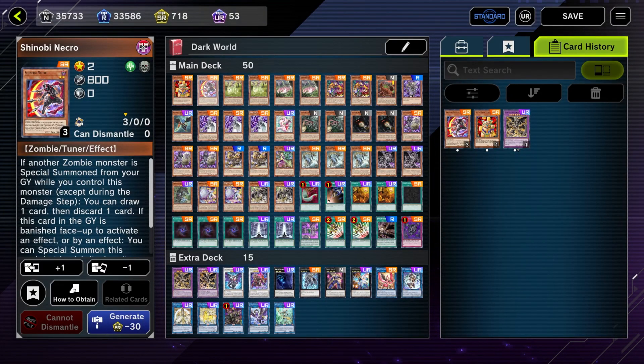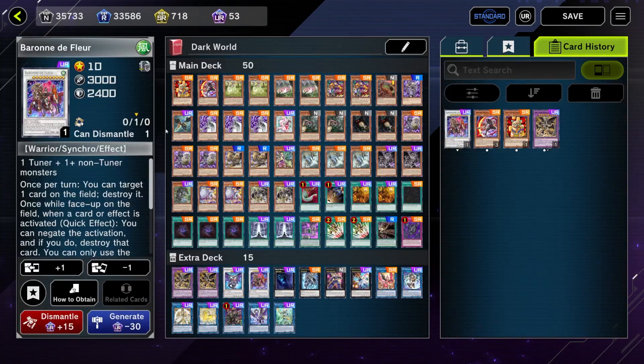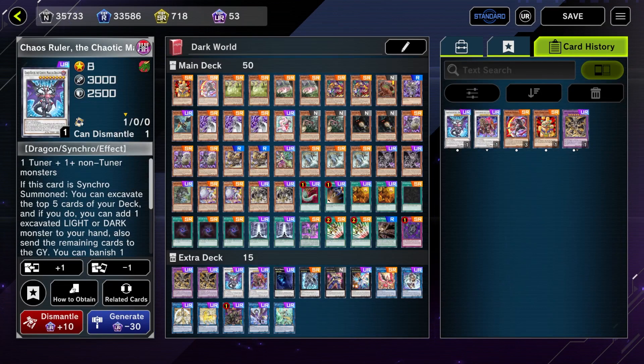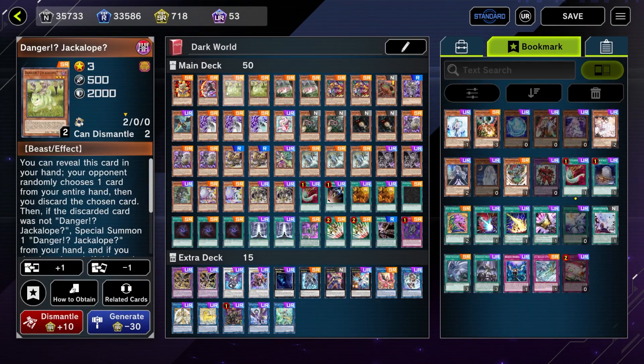This deck has a whole bunch of straight-up bricks and we don't want to see them. Jenobi is one of them — we kind of want one of them in hand because he lets us access Baron de Floor if we summon Chaos Ruler using him as material. Then we have one copy of Danger! Jackalope — we reveal the danger, discard a card, and if it's not the danger we draw and special summon it.